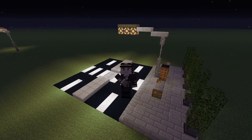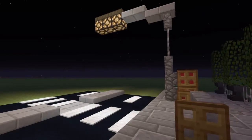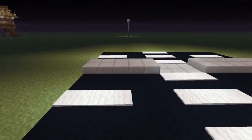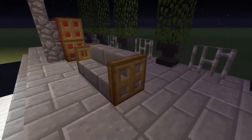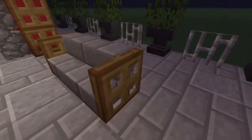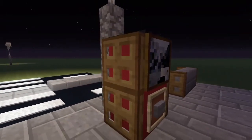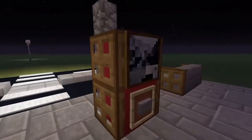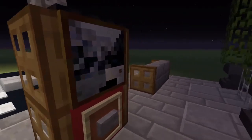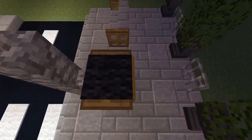Voilà les gens, la vidéo touche à sa fin. Si vous voulez, je peux vous donner d'autres décorations pour accompagner ce lampadaire — j'ai construit une petite route, un passage piéton. Sur le trottoir vous pouvez mettre des petits bancs, des petites fleurs, et ce qui est bien c'est de caler un distributeur à soda sur un lampadaire, comme je l'ai fait.